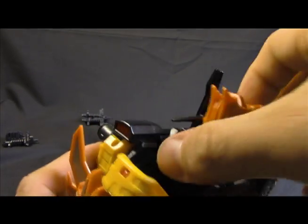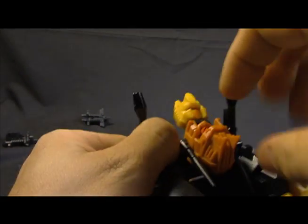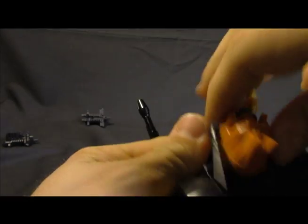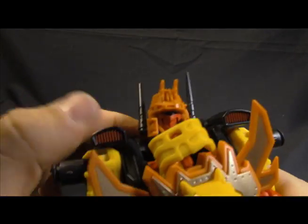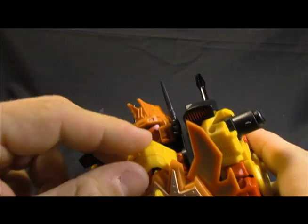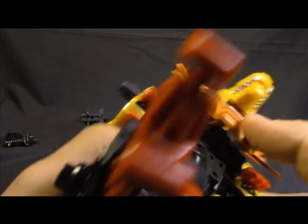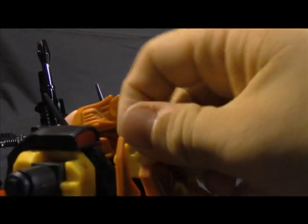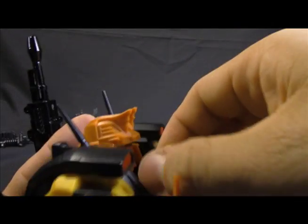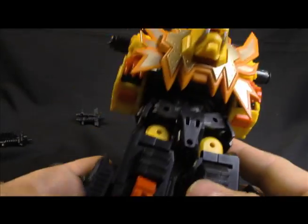Lift that out. Once you have this out, bend the head back 90 degrees and get these guns out of your way. Turn and twist. Back up 90 degrees. Down into place. And just get yourself situated. This is the only part where I wish there was some way to lock this yellow piece in. It fits in there snug and nice and everything, but I just wish there was something that locked it. But all in all, very cool.